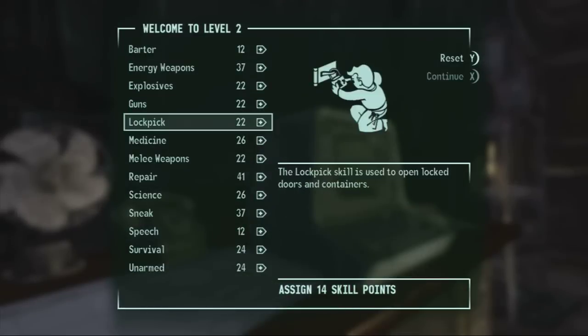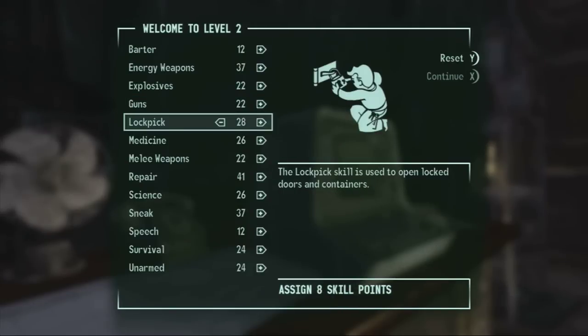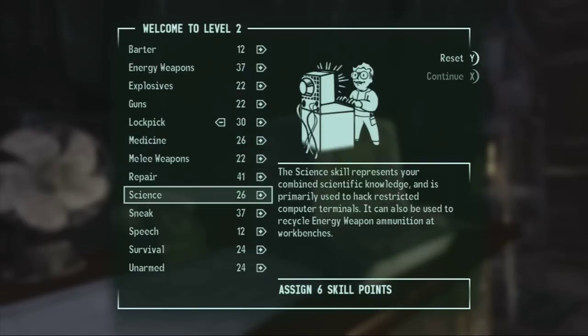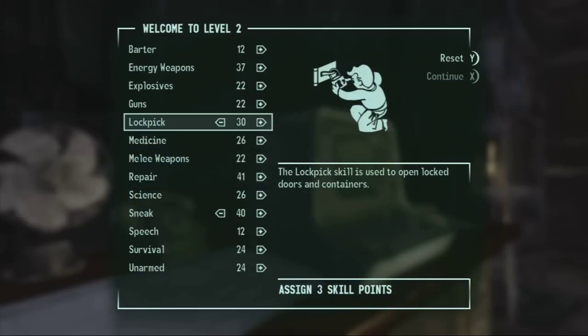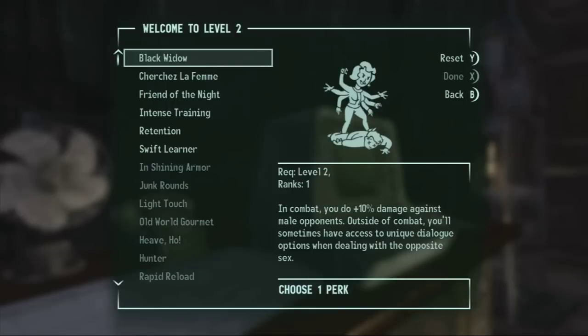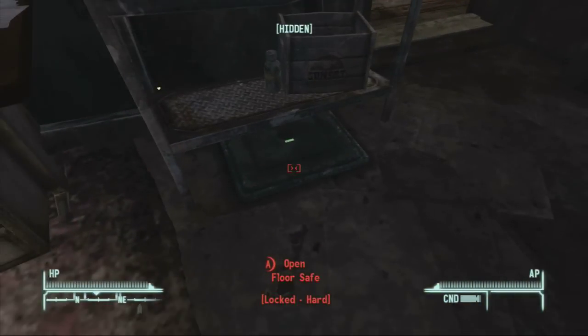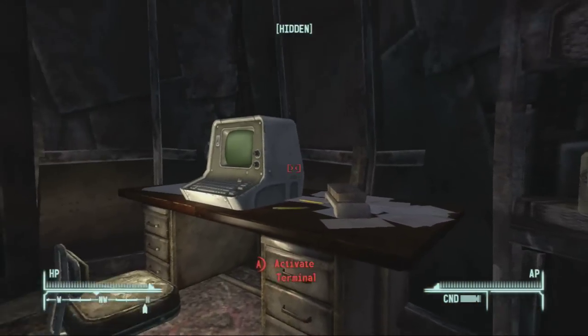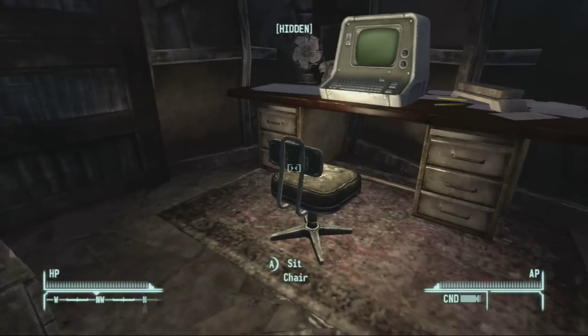Now this particular terminal unlocks a hard lockpick safe — you can see it in the bottom right corner of the screen. If you're not big on lockpicking, I would suggest going ahead and doing that anyway — it's pretty easy. I wait until I have 75 lockpicking and then go get a bunch of hard ones. There's some pretty good stuff in there. I save that one for later just because I like the extra experience.